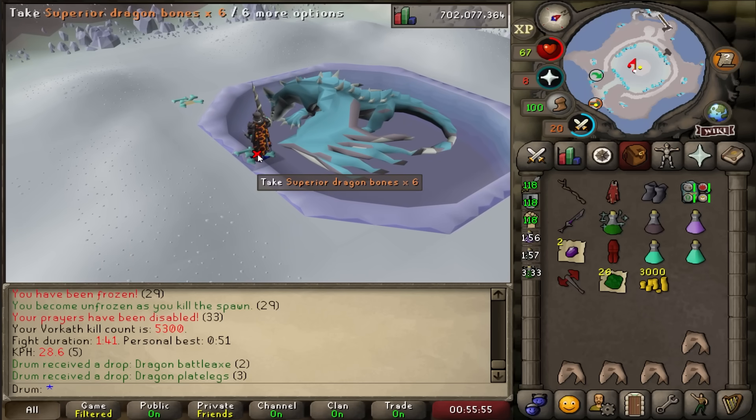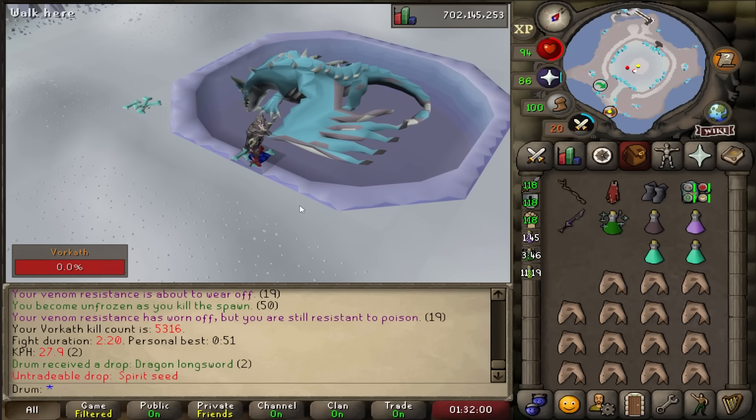Anyone got any guesses as to when I'm going to get this pet or a jar? Comment below. A spirit seed — the red text baited me for a second.